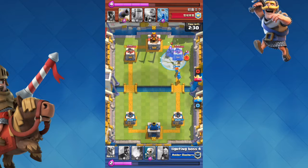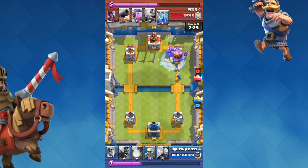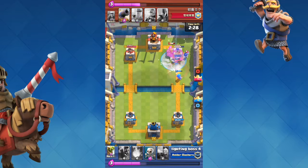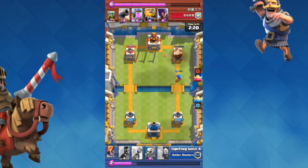The opponent spawns in a Sparky, and the thing is whenever someone sees a Sparky they always get so scared — like, oh no, 1,300 damage on my tower, that could take it out in two or three hits! But they don't need to panic, and if that's your friend, tell them to watch this video. I freeze it to stop its charge and I fireball, and it takes it out. Surprisingly, my Wizard can easily take out their tower.